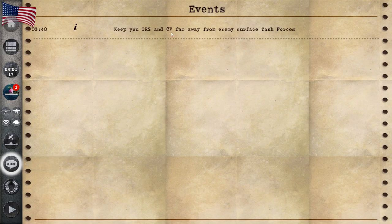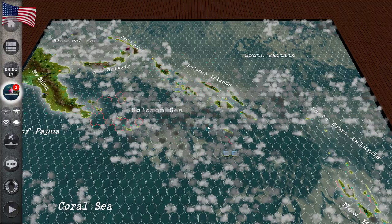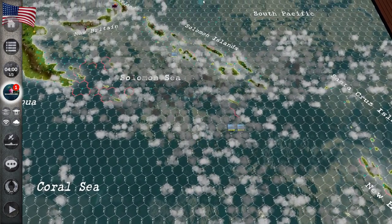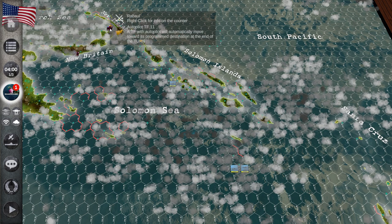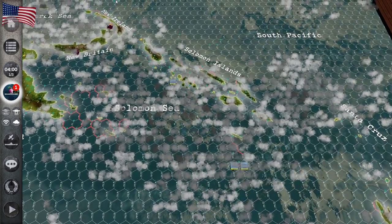A key tip: keep your transports and carriers far away from enemy surface task forces. I only have about two hours of game time under my belt with this, so please bear with me. It looks like we're heading toward Rabaul and trying to do a sneak attack.